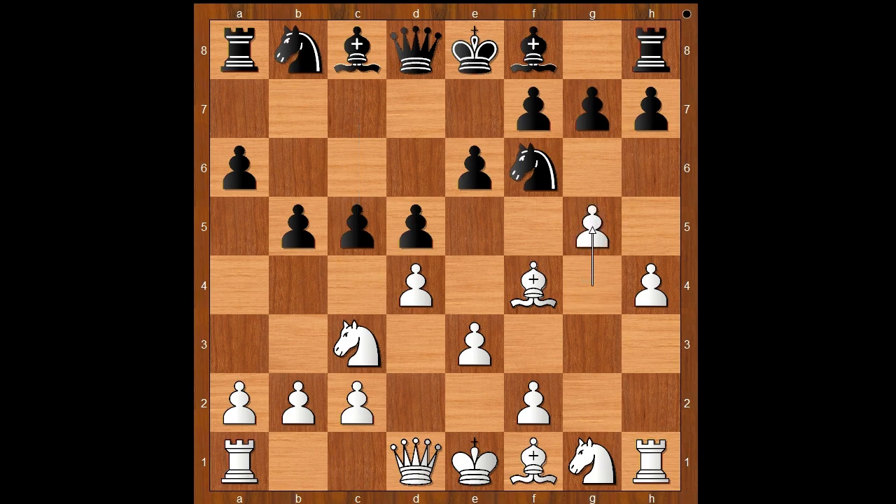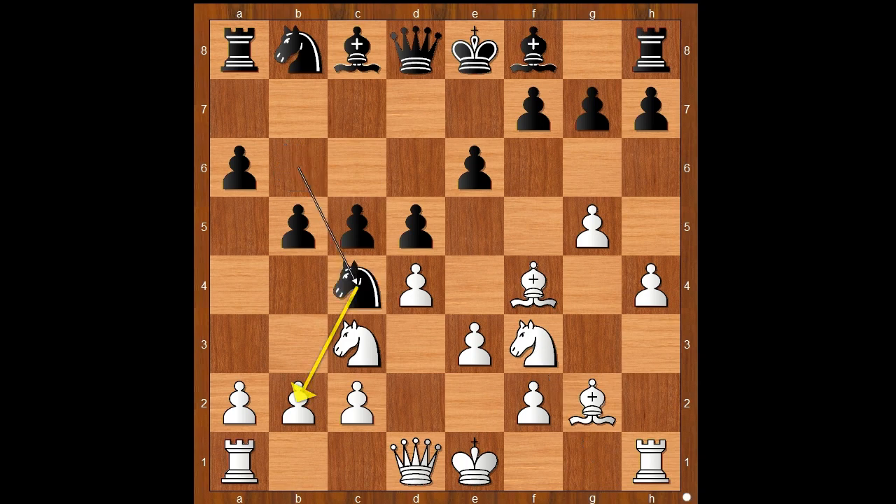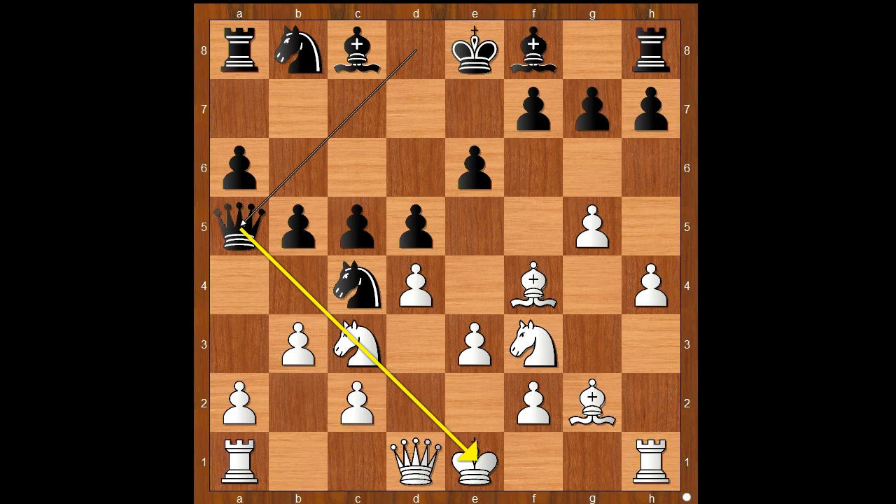c5, g5, attacking the knight. Knight from f7, bishop to g2, knight to b6, knight to f3, knight to c4. Very busy knight. b3, but now queen to a5. How to defend the knight on c3?